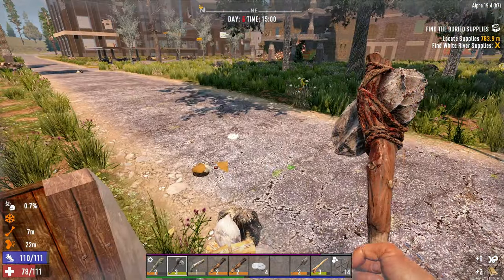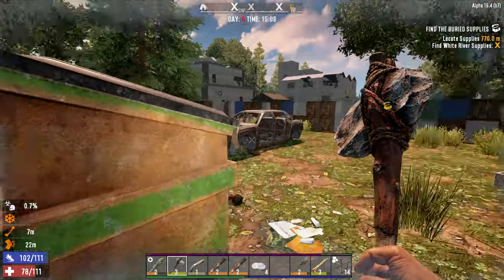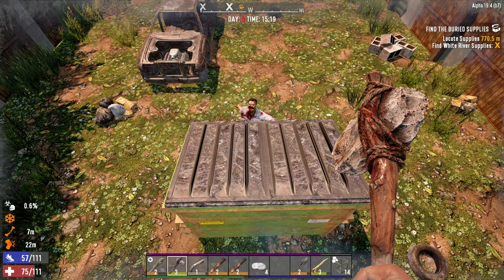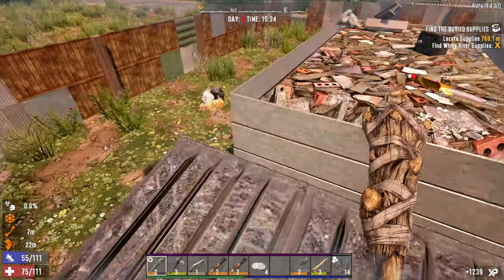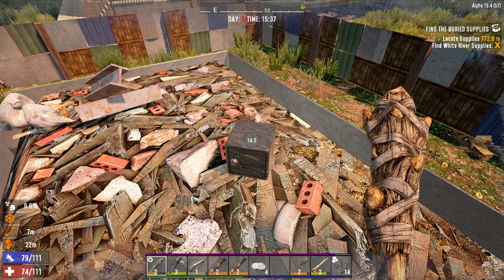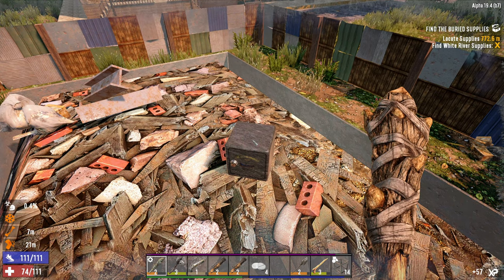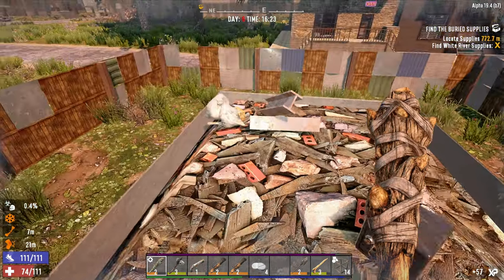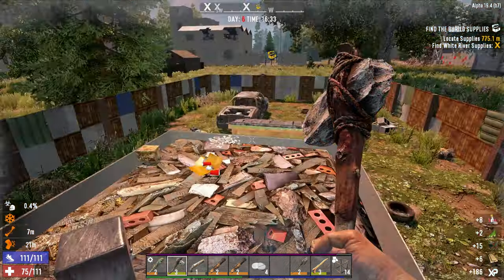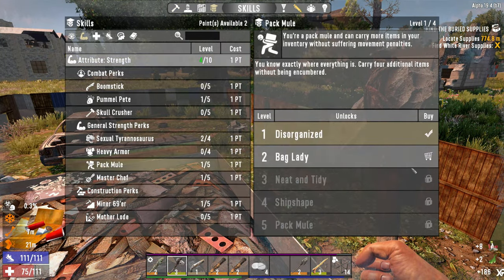My goals for today are to try and get a pickaxe crafted, find a wrench, and not die. I would like to get those tools added to our arsenal. Let's go ahead and pick this safe. There we go, not so bad - a level two wooden bow, not worth it at all. I think we have some skill points to spend so let's do that real quick.